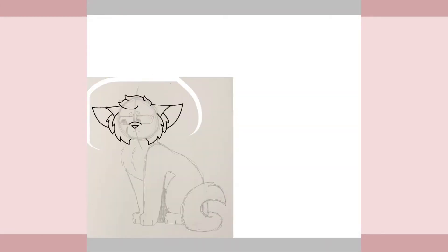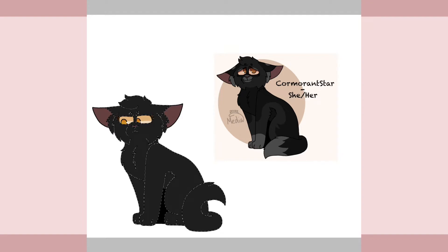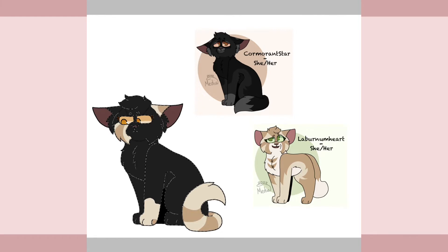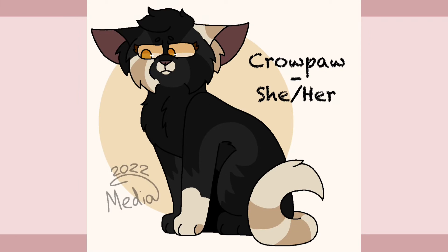First, we have Crowpaw. She was described as a black mackerel tabby she-cat with curly fur and gold eyes. I ended up adding some cream tabby patches to her so that she can have a bit of her father's colors as well. Crowpaw is one of the youngest apprentices along with her brother Shadowpaw, and is one of Cormorant Star and Sandtail's kits. Crowpaw is mentored by Blackberry and the two of them get along well, but Crowpaw sometimes feels like she isn't learning much from the other she-cat. She wants to show her clan that she can be a good warrior someday, but she isn't really sure how to prove herself yet.